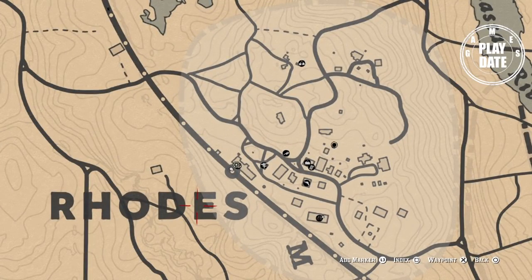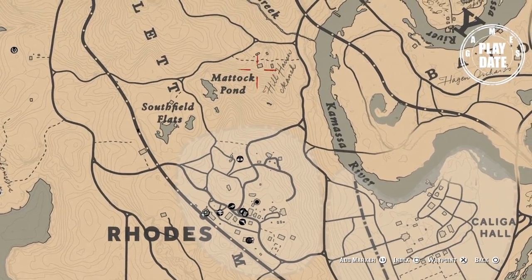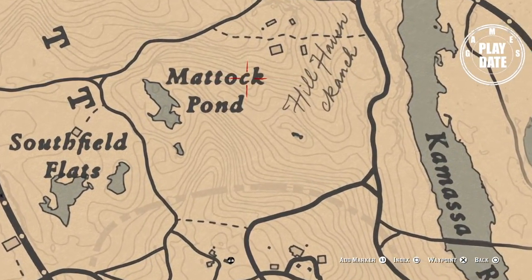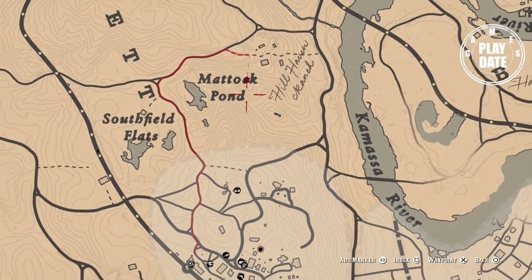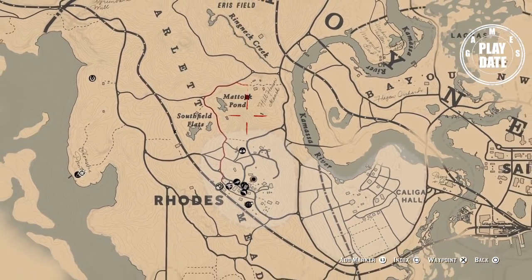Today I'm going to show you how to get unlimited money in the game. First, I'll show you the location — it's exactly north of Rhodes at the Murdoch Pond. Just point right in the middle of the sea, set your waypoint, and we are on the way.